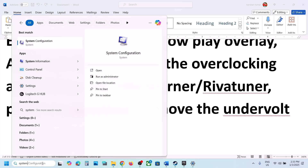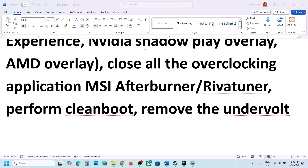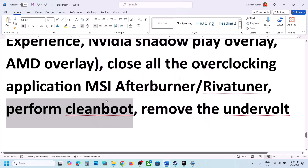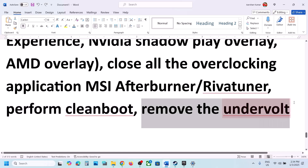Perform a clean boot. Type System Configuration in the Windows search box and open it. Go to the Services tab, check Hide All Microsoft Services, and then click Disable All. Hit Apply and OK. When prompted, restart your computer and then launch the game. Also, if you have undervolted your system, remove the undervolt and then launch the game.